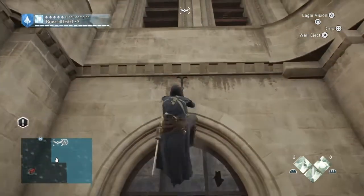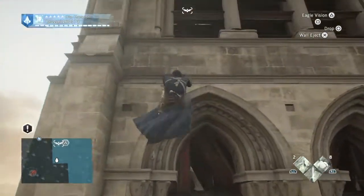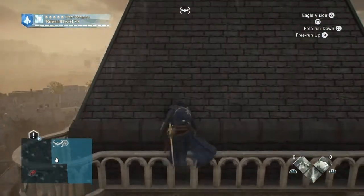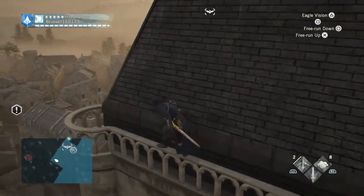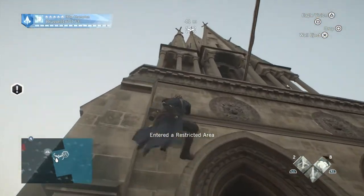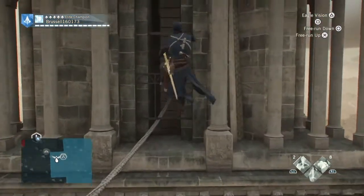So climb up the top, past where you went to the organ, carry on going up when you can. When you get to the top of this bit, don't climb up the pyramid part like I did to start with. Run round the rim and there's a rope that runs across the two towers, or you can jump across like I did. Climb up again when you can.